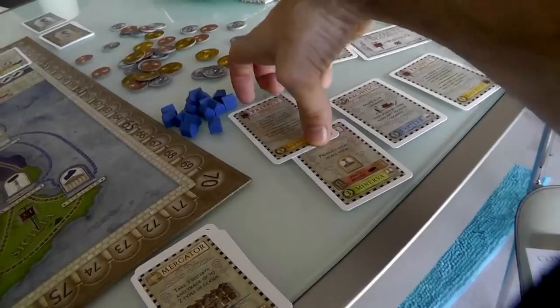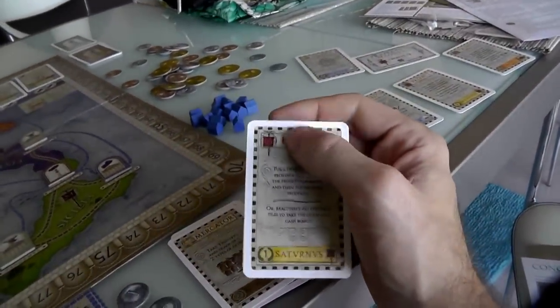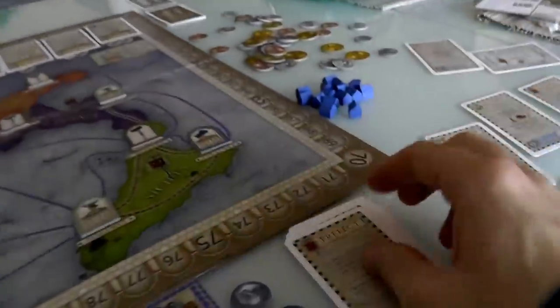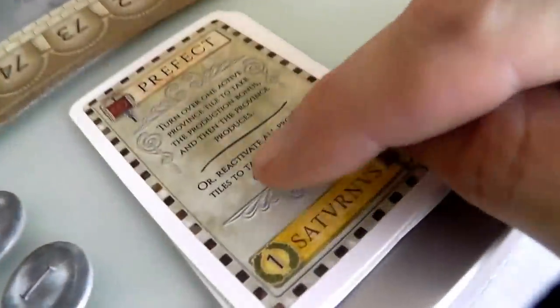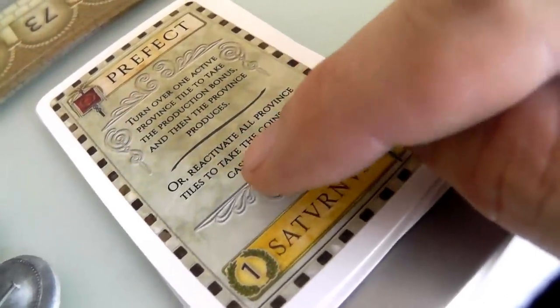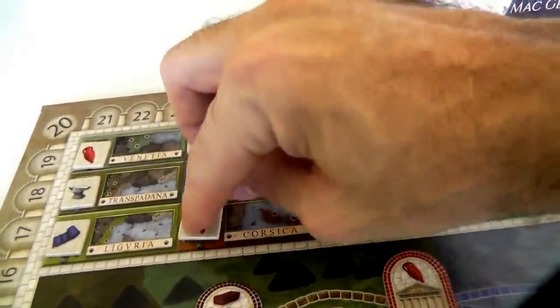She's going to play her Prefect card. When I used my Prefect card I generated goods in Corsica, but Jen's going to do the other option — reactivate all Province tiles and take the bonus as cash. I have flipped one tile. Jen says she wants cash, she's taxing Corsica, so she gets two bucks and flips it back over. Jen just made two bucks and now has four bucks — not as much as she wants, she wants six, but it's gotten her closer to her goal.